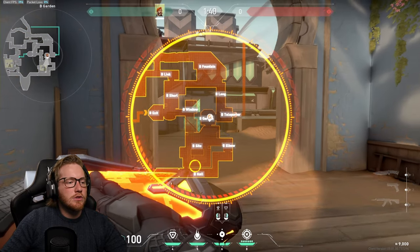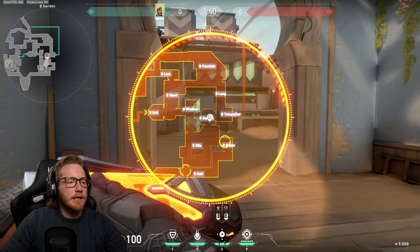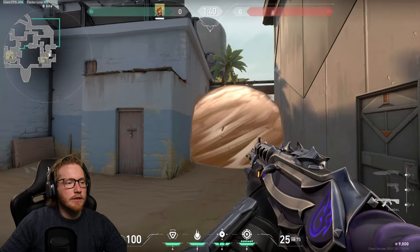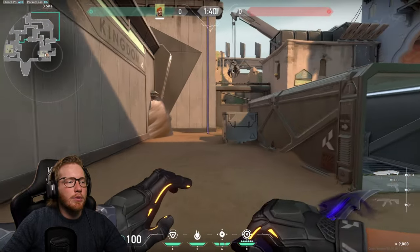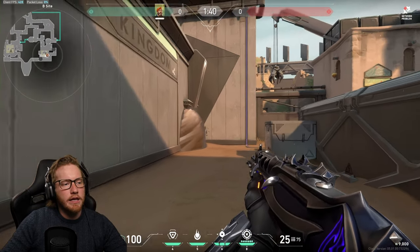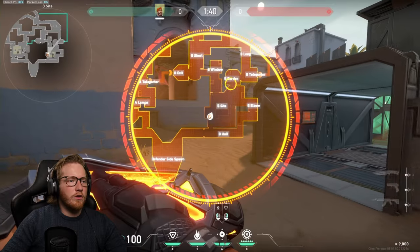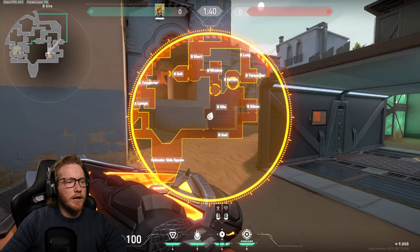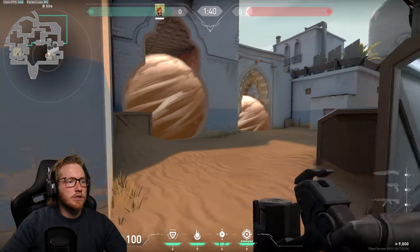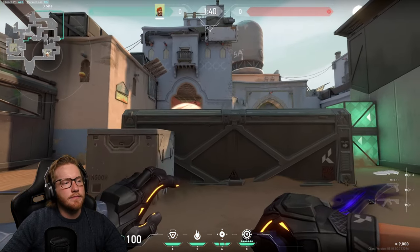When attacking B site on Haven, I like to smoke the back section off hall and completely cut off elbow — nice and flush so they can't sneak around and get in. From there you're pretty much free to move about the site. For defending B, we have hookah and garden as the main two, and you can simply molly off the sides of the wall to get a molly in there.